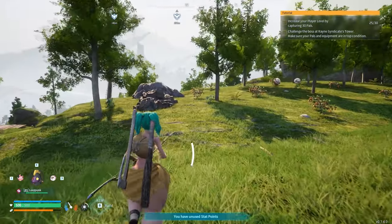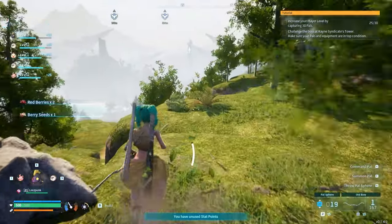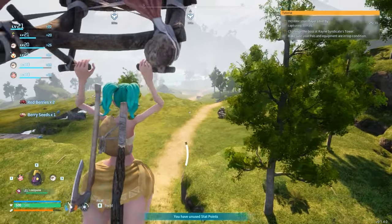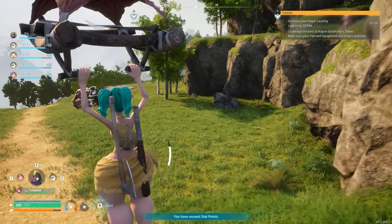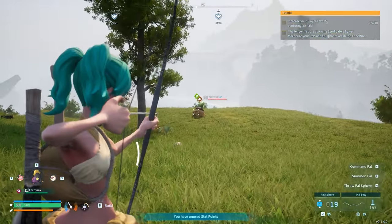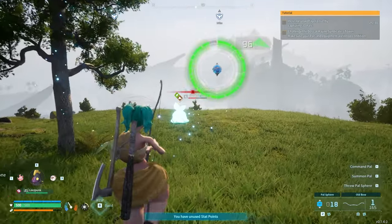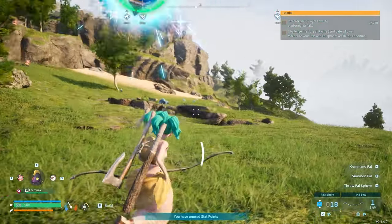We've got some lamb balls here, a bunch of berries — holy shit, I never even noticed how many berries are here. We are looking to come down here. Oh, there's our first new pal — a Gumbus. Nice, got him — our first grass type.